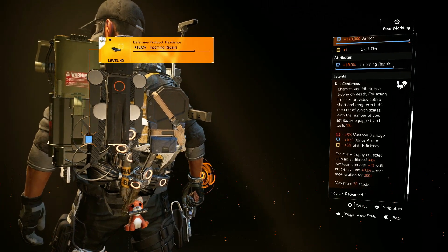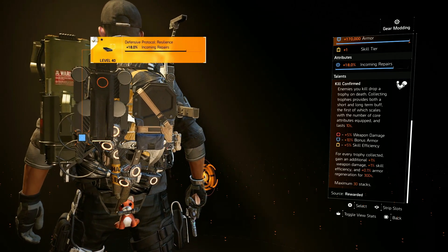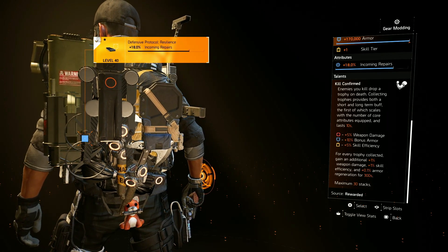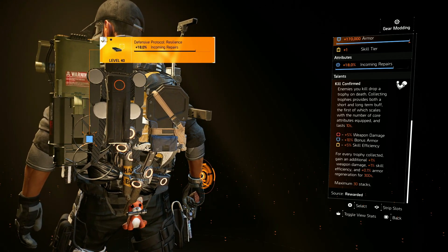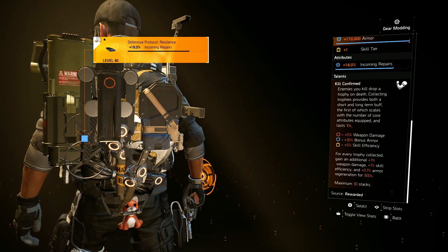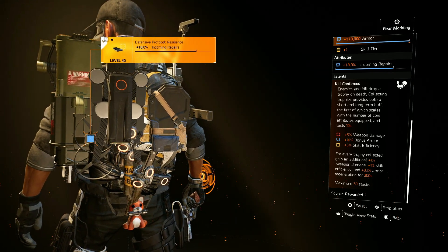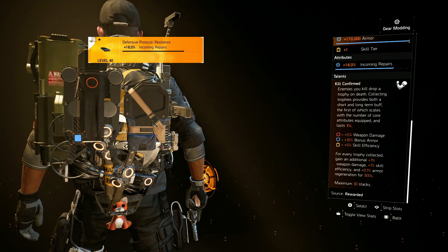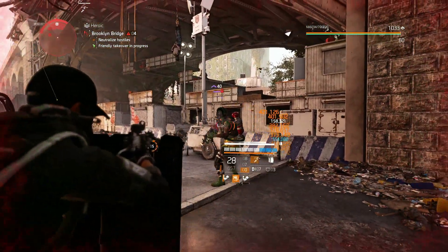For the backpack we're using the exotic Memento. Its talent Kill Confirmed means enemies you kill drop a trophy on death — collecting trophies provides both a short-term and long-term buff. The short-term buffs scale with the number of core attributes equipped and last 10 seconds: every red core attribute gives five percent weapon damage, every blue gives 10 percent bonus armor, and every yellow gives five percent skill efficiency.